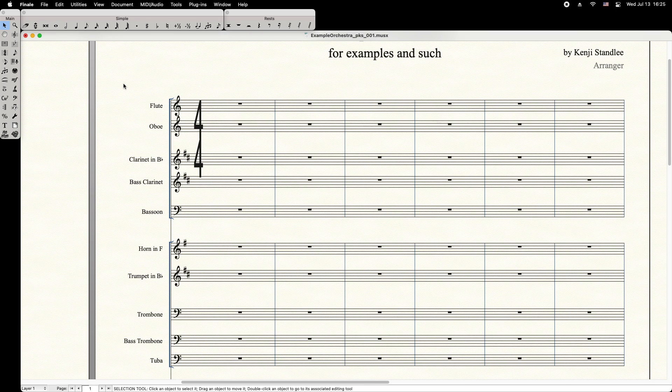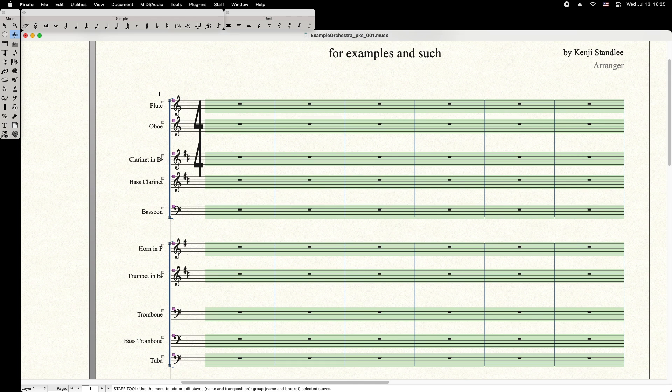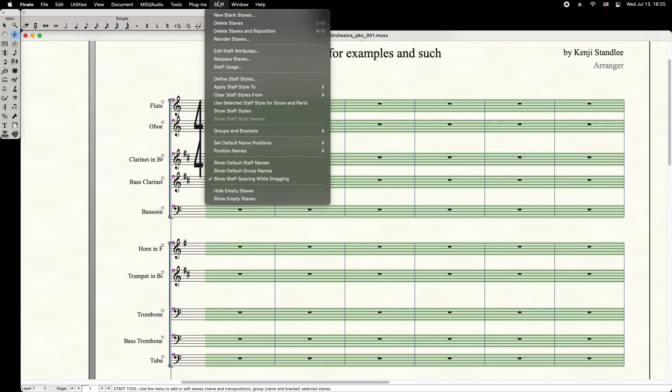Here's how to space existing staves evenly in Finale. First, select the Staff tool, then select the target staves. Go up to the menu bar, select Staff, then Respace Staves.